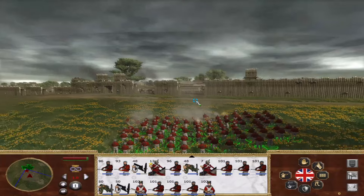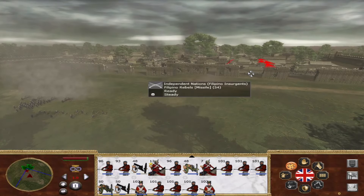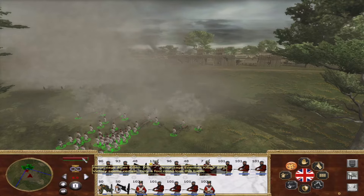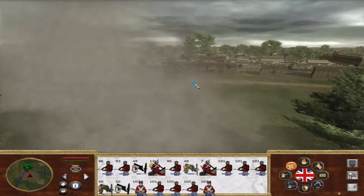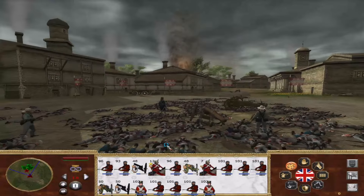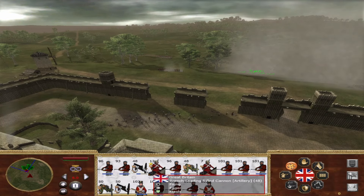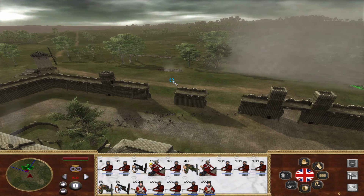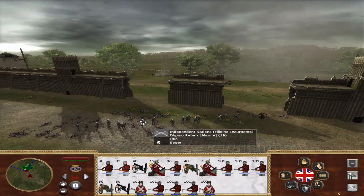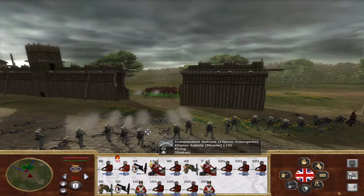Nice. What are these guys doing? There we go — only 42 left. What's happening at the center here? Almost no one's left here. And more importantly, all the cannons are destroyed, so they're not a threat.